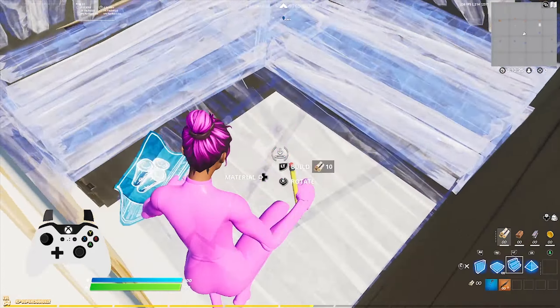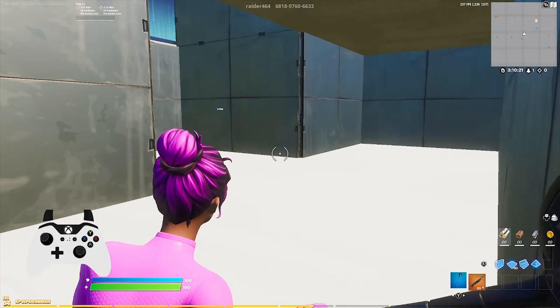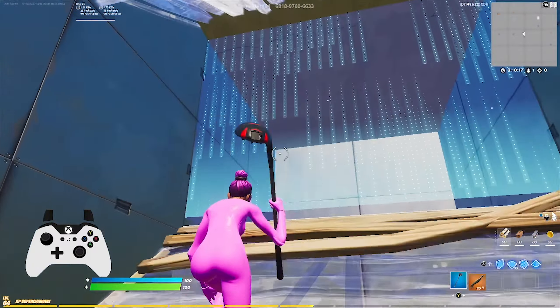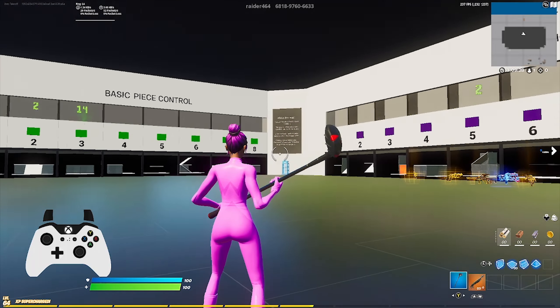Now let's take a look at the peace control tunnels. The peace control tunnels are pretty much situations that come up very often in game, and it helps you a lot with your peace control — especially end game tunneling. You can do really anything in here and it is just so helpful for learning all these different types of builds and awkward situations.